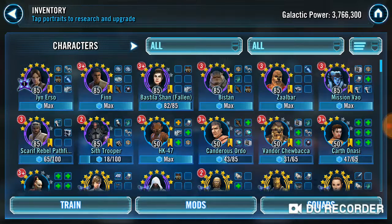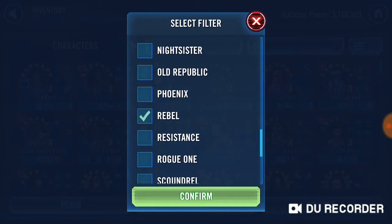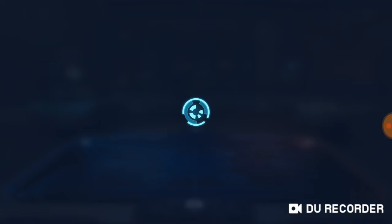And then go to town on Yoda, go to town on Jolee, finish it off. What I'm going to do now is just run you through the Zetas, so I can tell you which ones I think are important.